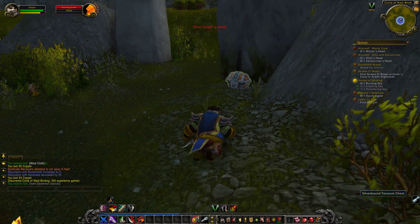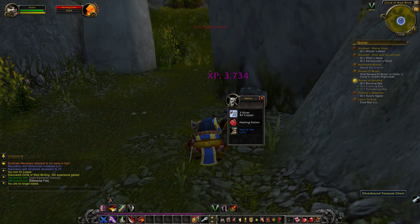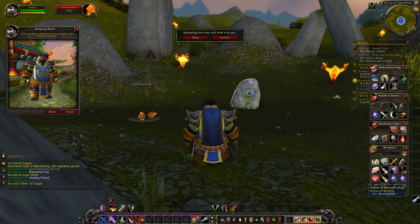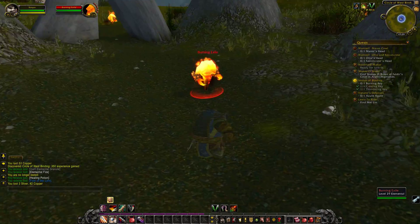Oh, the chest! Let's see what treasure we're going to get. We can actually use those, nice. Feet of the Lynx - 7 agility and 5 stamina. That's actually some pretty good gear for us. Take this guy out as well.